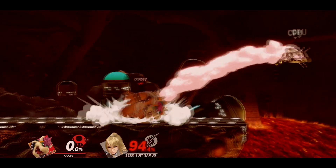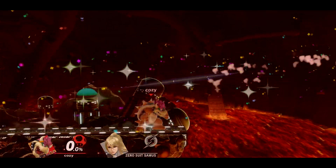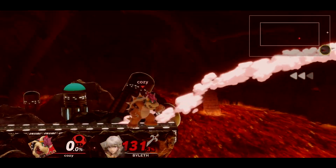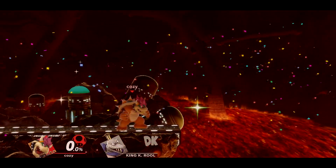At high percent, forward air can be used to send the opponent off stage, and at times it can KO depending on variables like staleness, DI, stage positioning, and the opponent's fighter. As a general rule of thumb, it will start killing around triple digits as an estimated average.